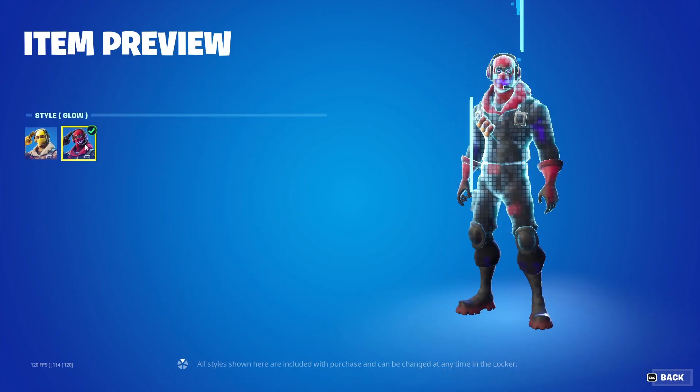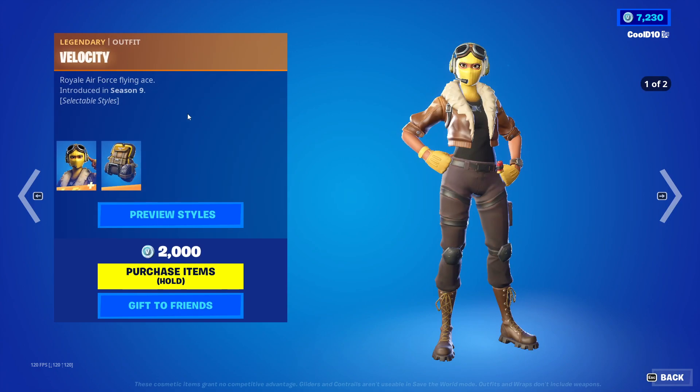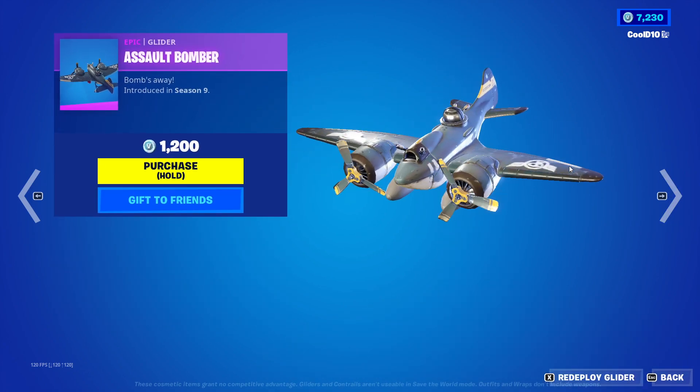Then we got Raptor — Default, Glow. Then next we got Raptor Satchel. Next we got Velocity — Default, Flight Mauler. Then next we got Bomber Bag, then next we got Assault Bomber.